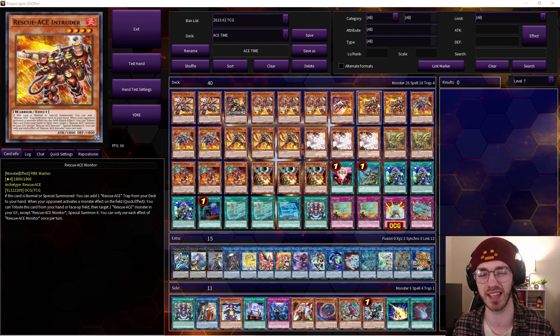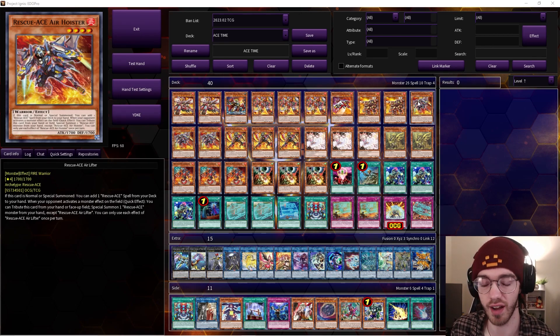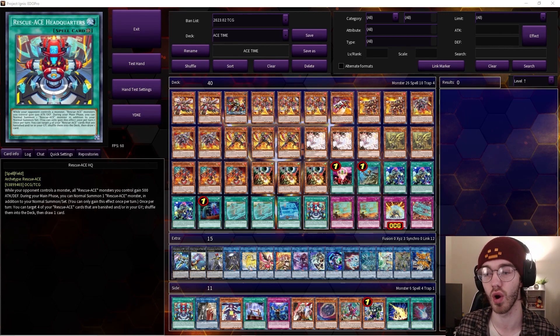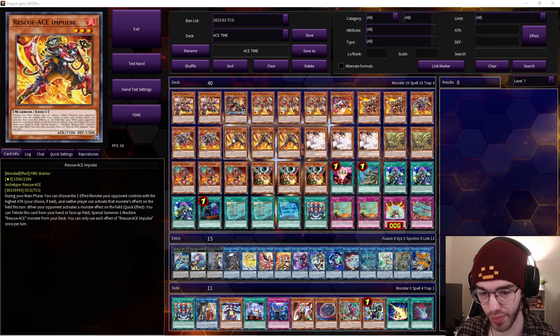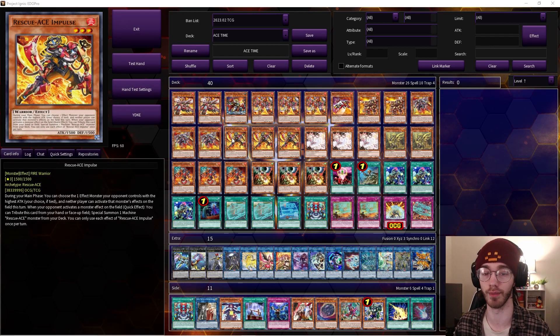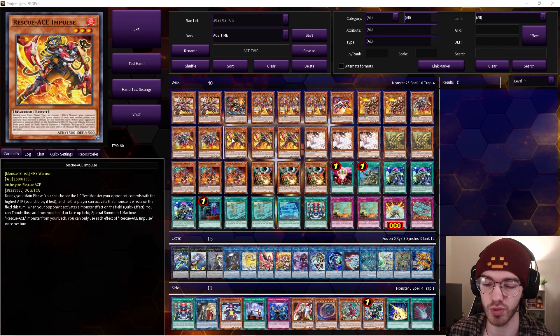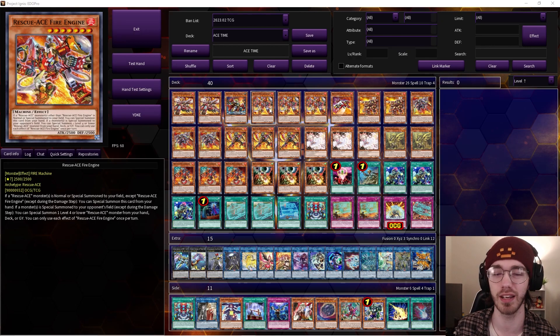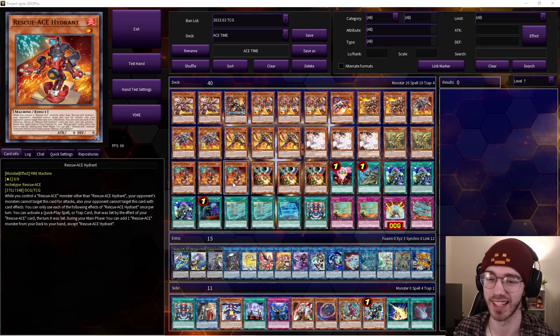Three Air Hoister — love this guy at three. He's phenomenal; he searches any of your spells, and the one you're probably going to search most is Headquarters or the new spell when we get that. Three Impulse — this card is crazy. His main effect is when your opponent activates a monster effect on the field, you tribute him from your hand or face-up to summon a Machine Rescue Ace from your deck, which is almost always going to be Fire Engine, which then summons Hydrant.